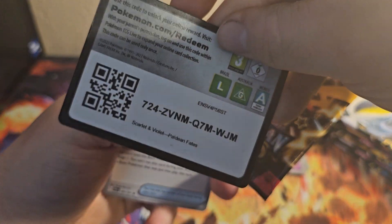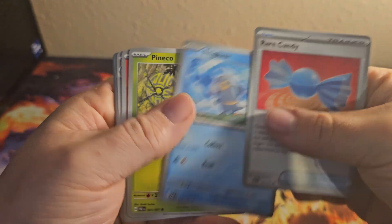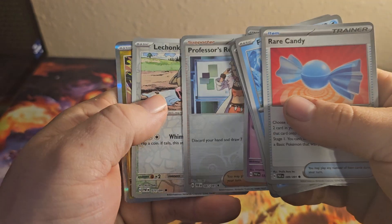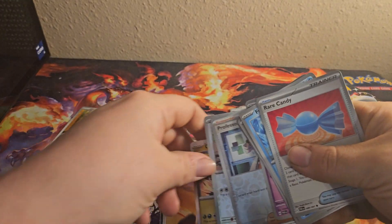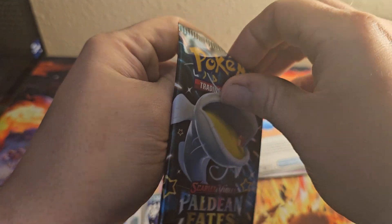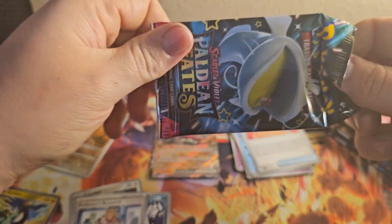And then we got code. Rare Candy, Frigibax, Pineco, New Mole, Lantern, Primeape, Whimsicott, Professor's Research, Lechonk, and Cyclazar. So far not as entertaining as the last one, but still got packs to open.